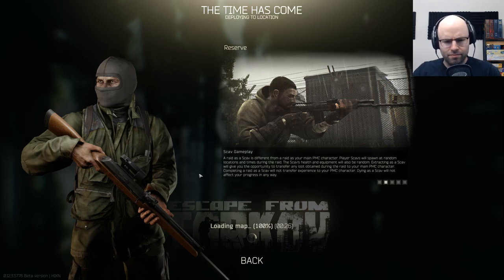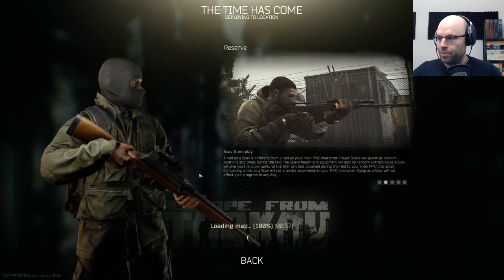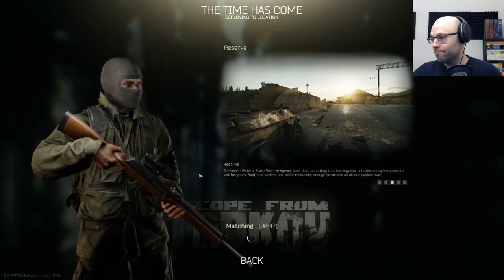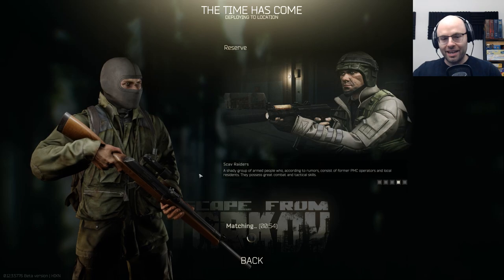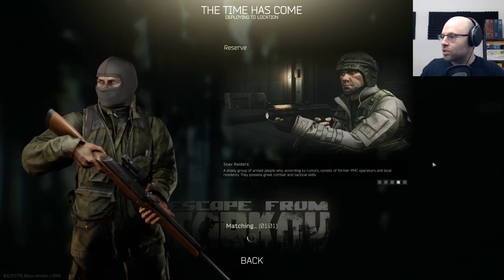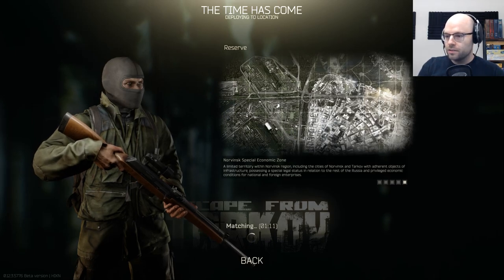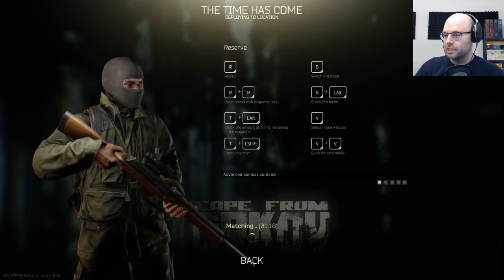So are we just dropping into Reserve? I think I've played Reserve once, by the way. I have the map up and I am 100% confident it's the best map because everything is labeled in the South Park font. The map has less than 12 things on it, which I love. Because the other ones are like, this is Crater, this is Jimmy's loot box, this is the truck that crashed into the cement blocks. This one is literally just scav exits, PMC exits, PMC and scav exits.